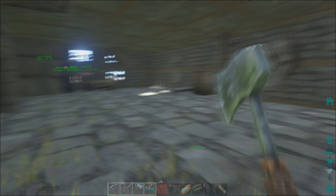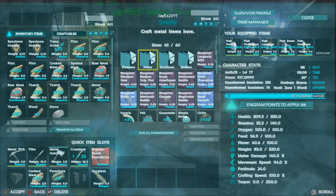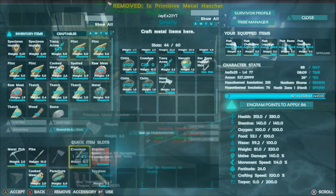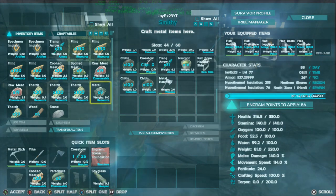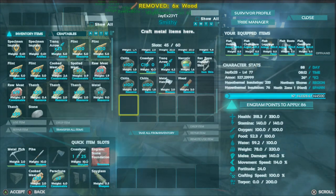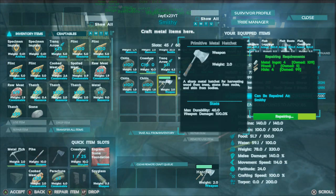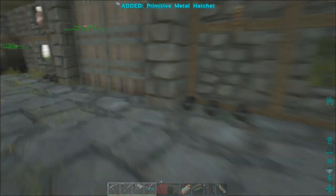I don't actually have a spare hatchet, which kind of sucks — I've got loads of spare picks. So let's go and repair this one. Unless there's one already in here, which would be cool, but there's not. I need one wood. There you go — there's your one wood. A fresh hatchet. This should be good enough for us to make the rest of the platform.